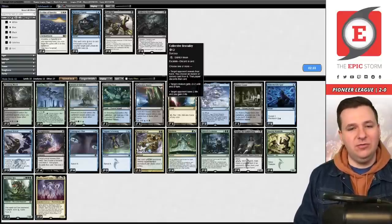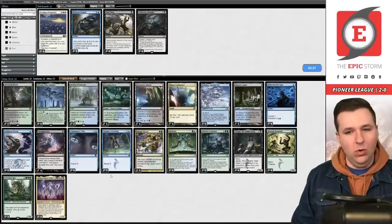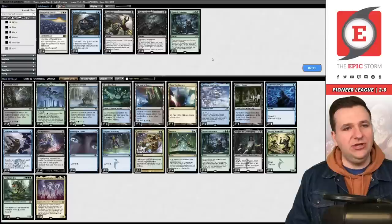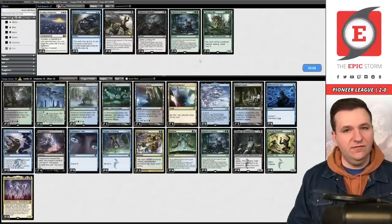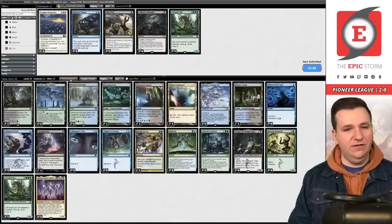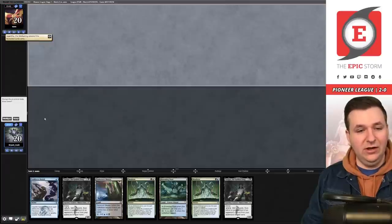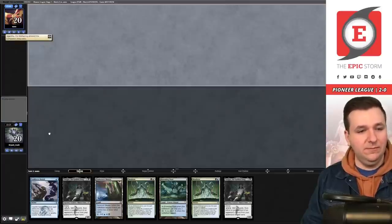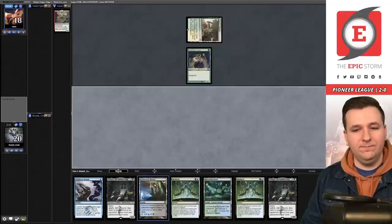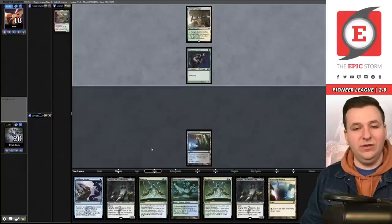Sideboarding for Bogles: Collector Brutality doesn't hit enchantments so we board it out. We board out one Evolution — it's a little slow in the matchup. Maybe board out a Tyrannax Rex since it might not be good here. We keep Abrupt Decay for enchantments. Game two — the hand needs a mill effect but is otherwise a keep. They play Temple Garden into Glade Cover Scout.